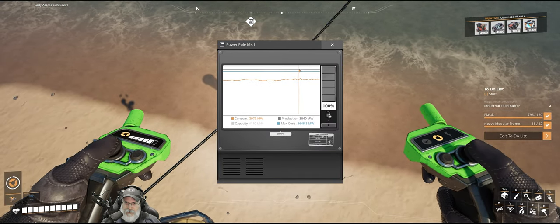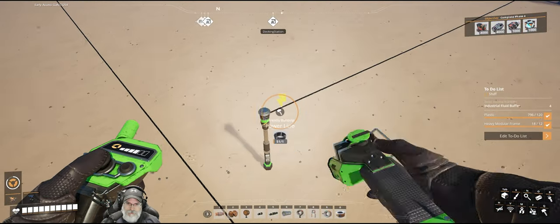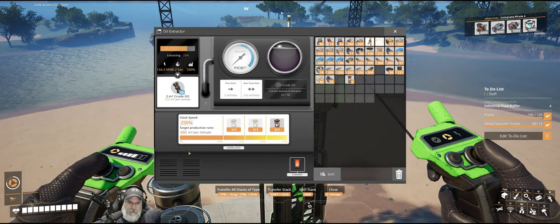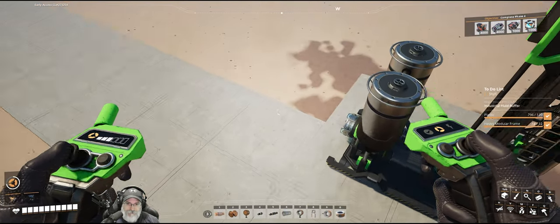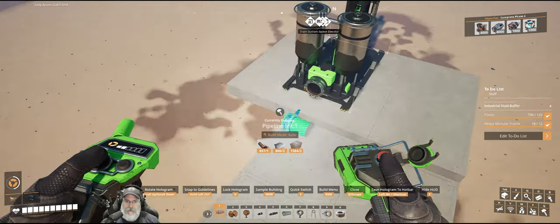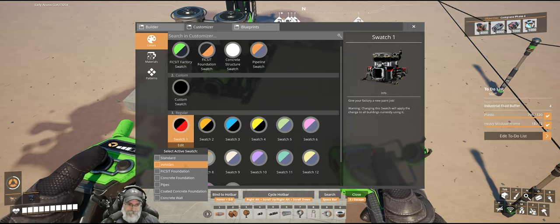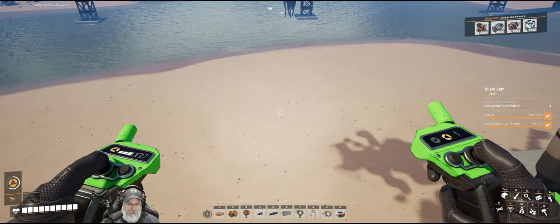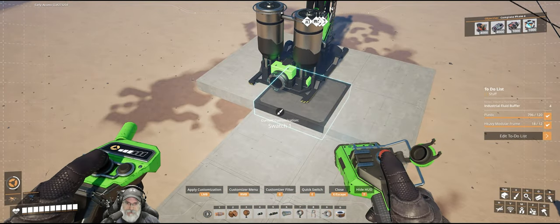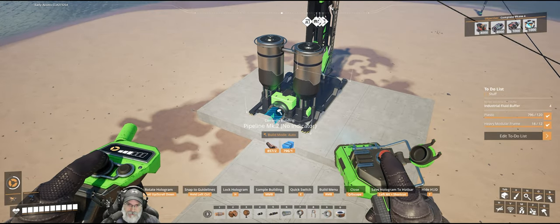We have this much power basically between this blue line and that dark gray line, and technically even the light gray line if the biomass burners kick in. Now we are going to crank this all the way up to the max - it's going to be cranking out 600 oil per minute. It will not take long at all for it to get the fluid buffer filled up. For oil piping, all of our oil piping is going to be black with red trim. Water piping is going to be blue, fuel piping will be yellow which we've already seen, and oil piping will be the black and red color. Everything we're doing is going to be mark two.